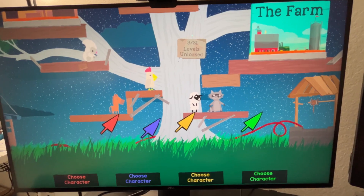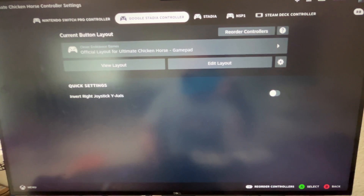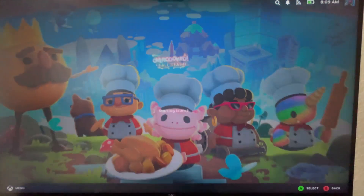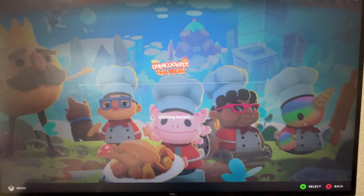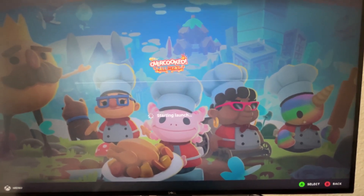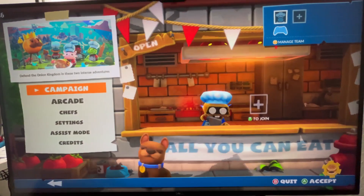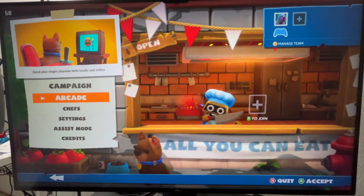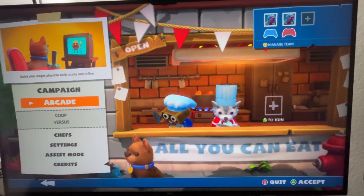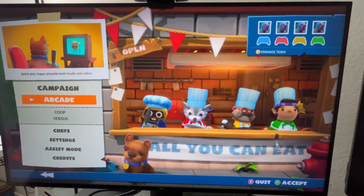I'll also test this in another game I have, which is Overcooked. Let me exit out of this game - it's also four players. Since we already set up our controller order it should just work. On this screen you can enter the players - I'm pushing A on the other controllers: there's two, there's another one, and then the last one. All four controllers work.